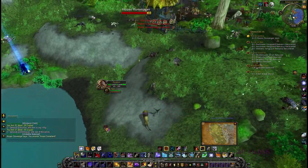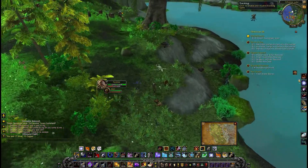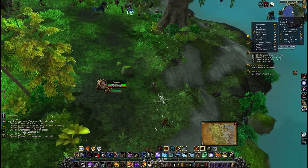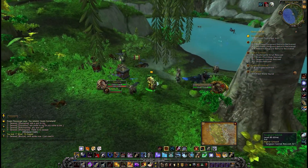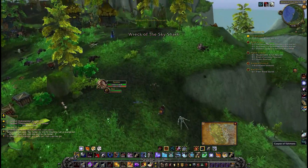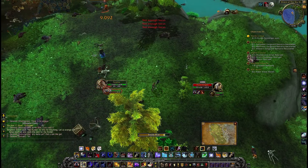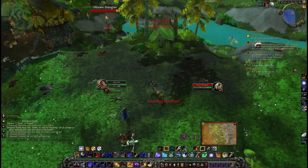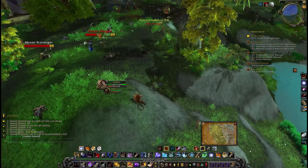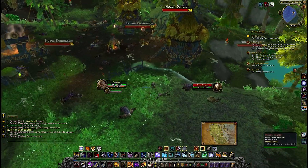So far hunters are really awesome. I'm really missing concussive shot — yeah they took it away from us. It's very sad but I'm okay with it because there's a glyph that makes your arcane shot slow people down, so it just makes it easier. If you're smart enough you can take this glyph that makes your arcane shot slow people down, so without even pressing an extra button — which was concussive shot — you still have people slowed down all the time.